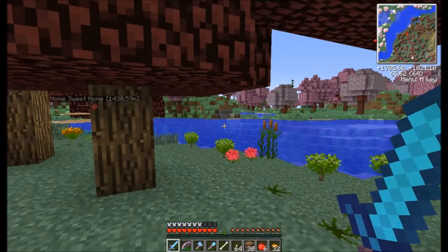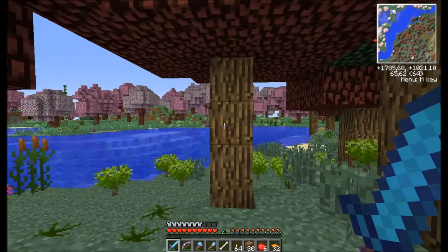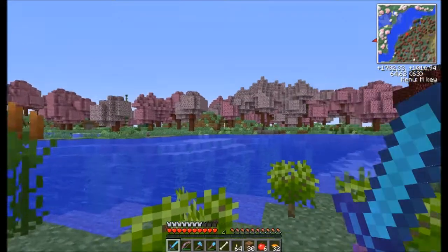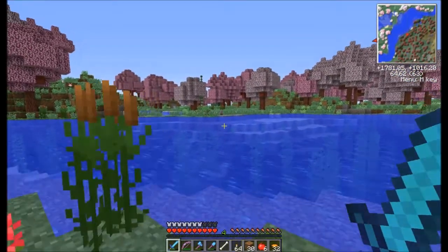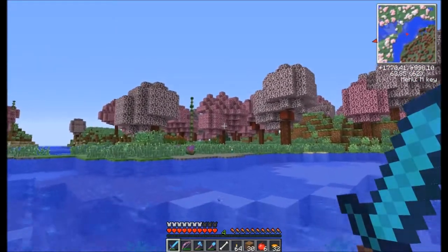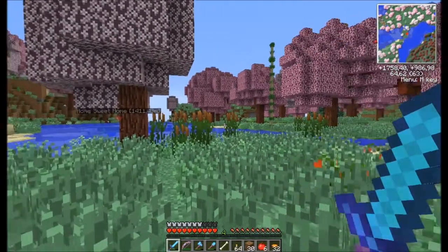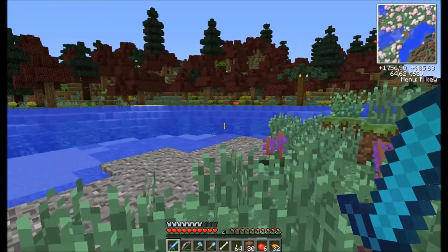Anyway, here we are and home is 1430 blocks that way. We have found some pretty nice biomes and we have Daisy here as well. She has been a goofball — she's been stuck in several places and I had to go find her. But yeah, we actually found a cherry blossom grove which looks lovely.